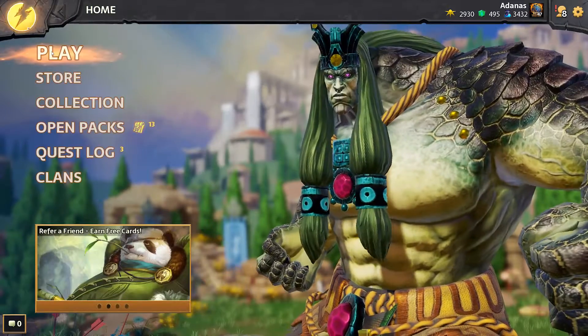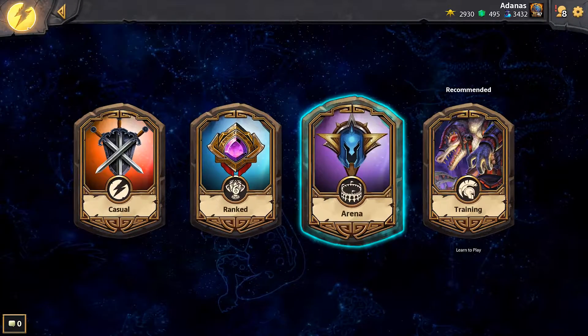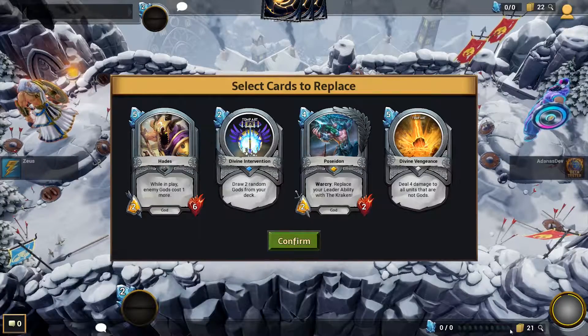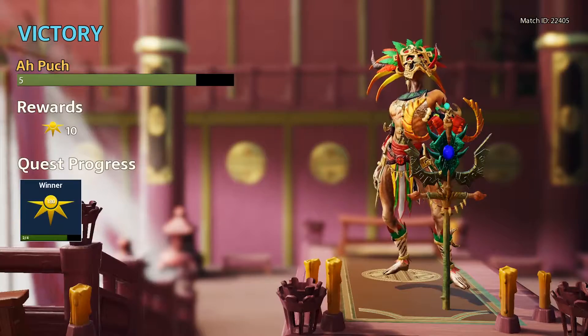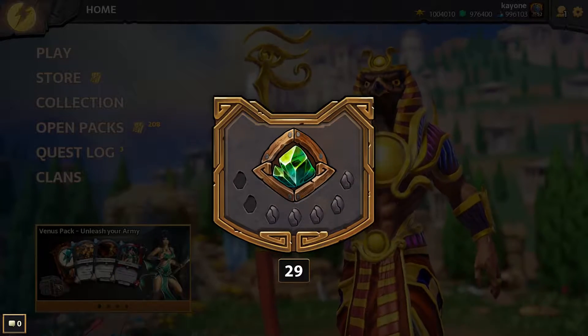Now that you're at the main menu, let's break down each aspect. Selecting the play button will bring up types of matches you can play. Versus is our standard mode that allows you to face off against other players. Ranked is where you truly put your skill to the test, and you try to climb the ladder from rank 30 all the way to rank 1.